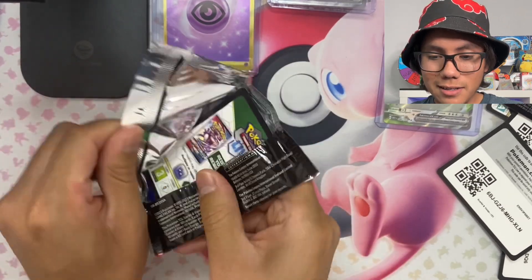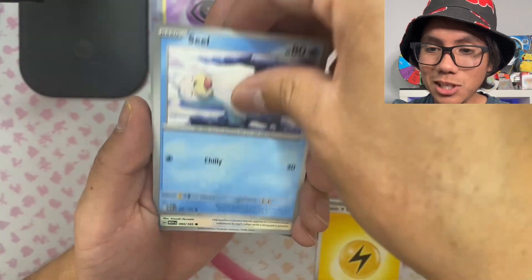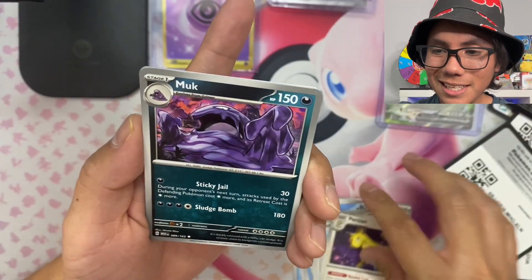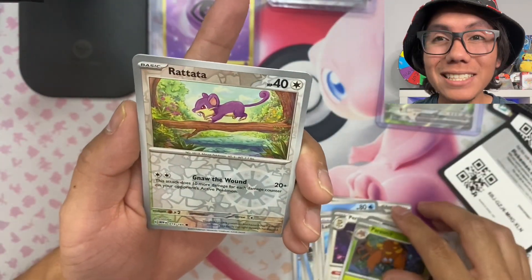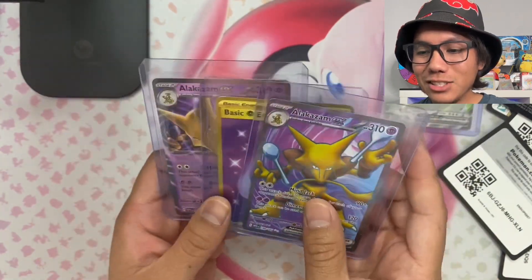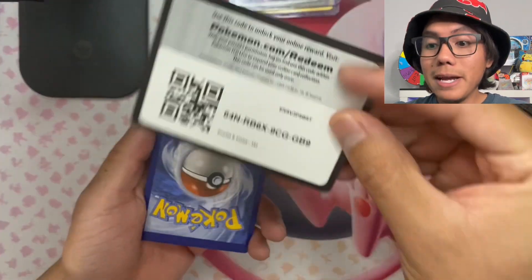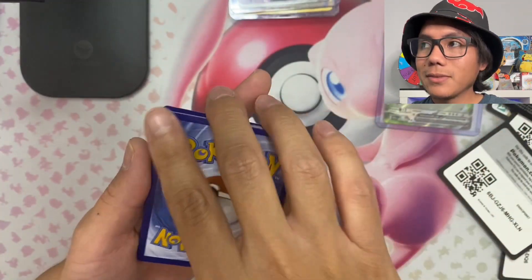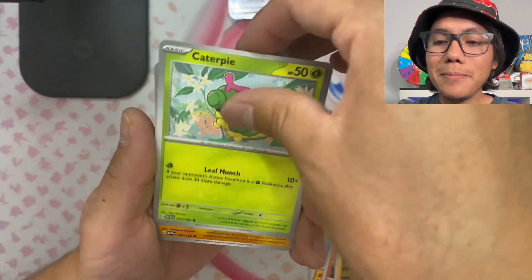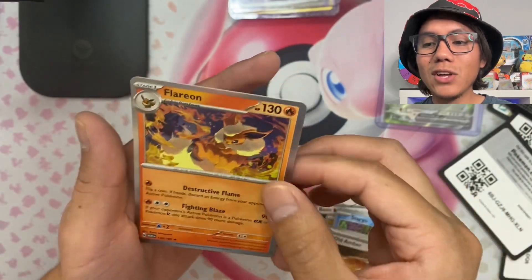Let's see if we can pull a big hit from this pack. Big hit vibes! Let's do psychic — we got electric energy. Seel, Doduo, Tentacool, Ratatta, Leftovers, Persian, Muk, reverse holo Parasect, Ratatta, and then we got holo Dodrio. All the big hits have been psychic Pokemon — we pulled two Alakazam EX which are psychic. We might end up pulling another big psychic Pokemon. Maybe we can get the Mew! Fire energy — dark energy. Cubone, Vulpix, Magnemite, Caterpie, Kabuto, Gloom, Clefairy, reverse holo Staryu, Old Amber, and we got the holo Fearow.